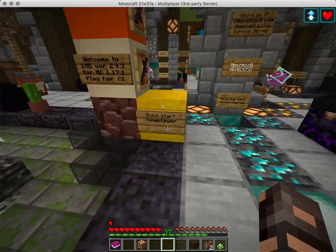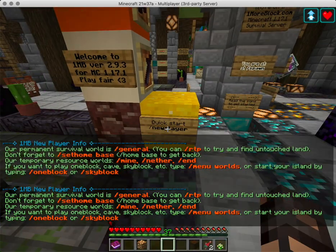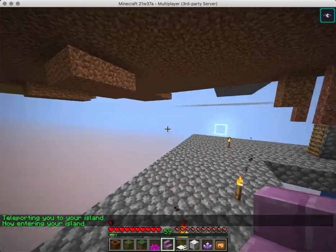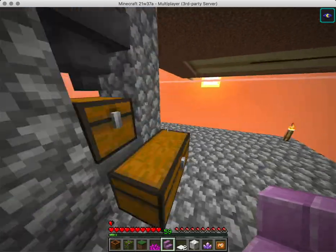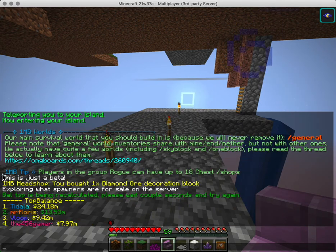We also have CMI signs at spawn that show you can type /newplayer, but you can also right-click them and it will open up that information. When players explore here they see what's going on — they spot 'One Block' and can teleport to their island. What's not in the menu is on signs at spawn, and what's not on the signs is in the menu. Through CMI Scheduler, a tip also shows up every once in a while, like how many chests you can have in your shop.